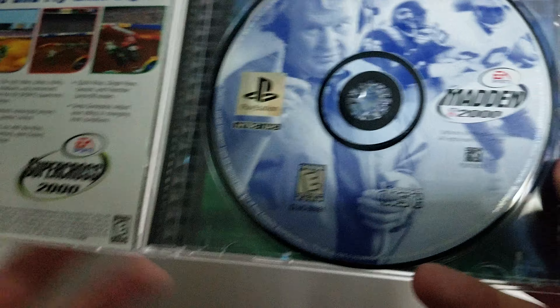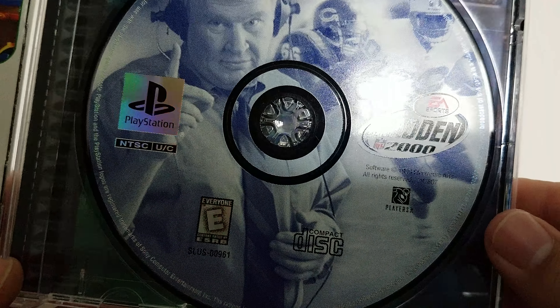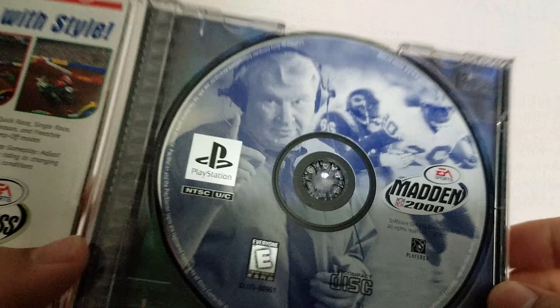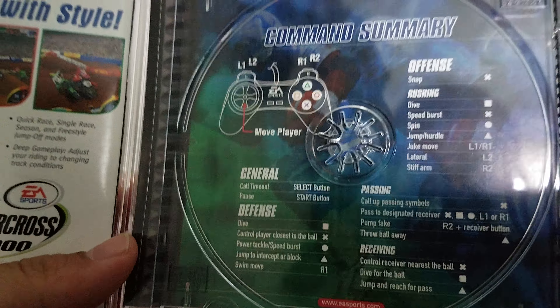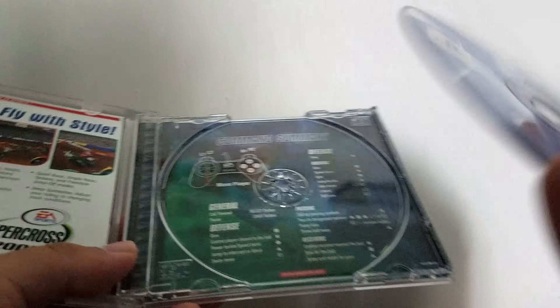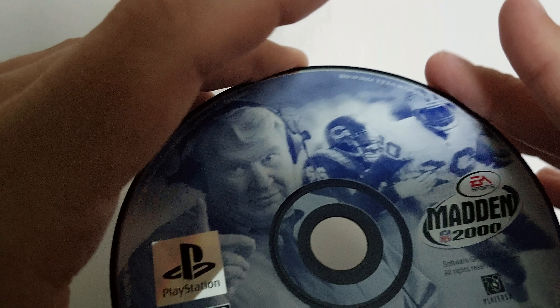Here we go. You get the disc art right there with the Madden 2000 logo. As you can see, it has some sort of special coding — you can actually feel it's kind of like popped out a tad bit, but not enough to where it's incredibly showing. It also shows the controls behind it. The discs for the PS1 are like a dark, really really dark purple, even though it looks black. If you look in the light right there, you can see it's purple. That's how PS1 game discs were at the time.